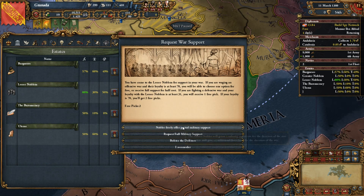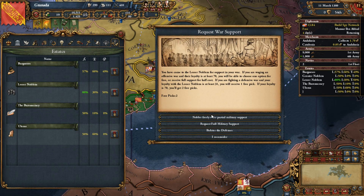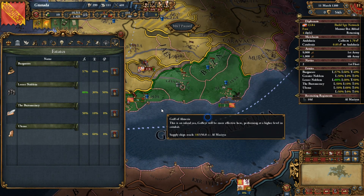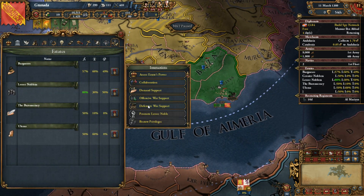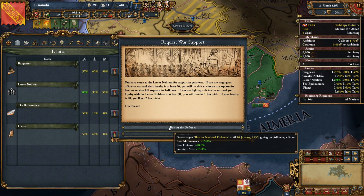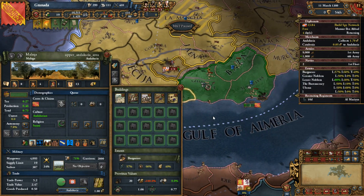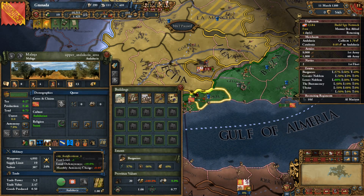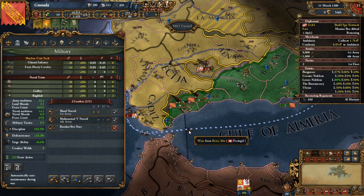Next I go to my lesser nobles. Because they are patriotic and nobles tend to be more enthusiastic about war, they'll give me two picks. I will take their one infantry regiment they have to offer. Once the war is over, they'll take that regiment back. Then I will bolster the defenses - which is super handy because Granada is already a really difficult nut to crack. Even in Malaga, the second city of Granada, they have city fortifications and a medieval castle.